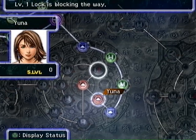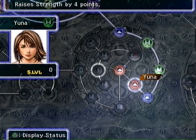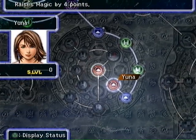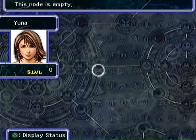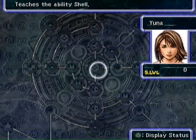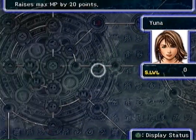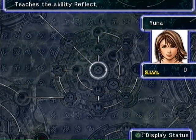We're also going to be unlocking this level one key sphere and going over to this four-strength node, as well as grabbing all the health and agility stuff in here before we continue on in the grid toward Reflect, which is further along — there it is.